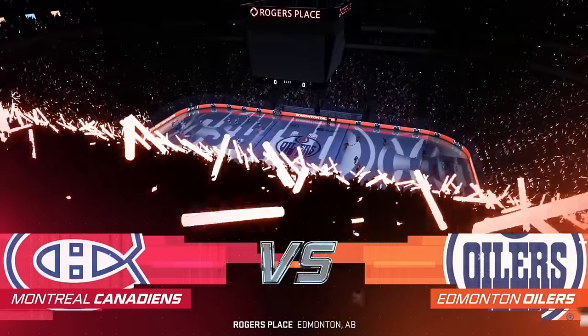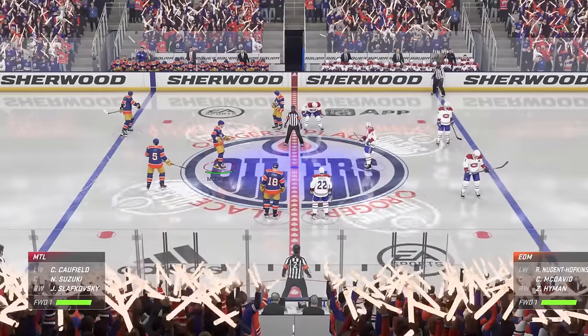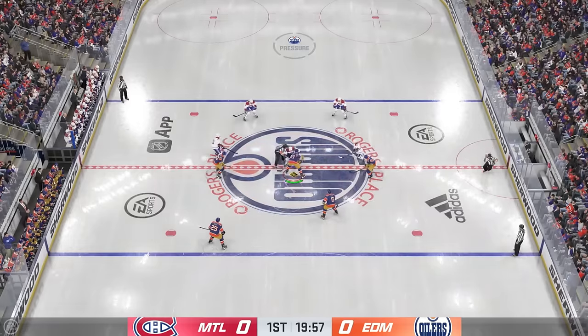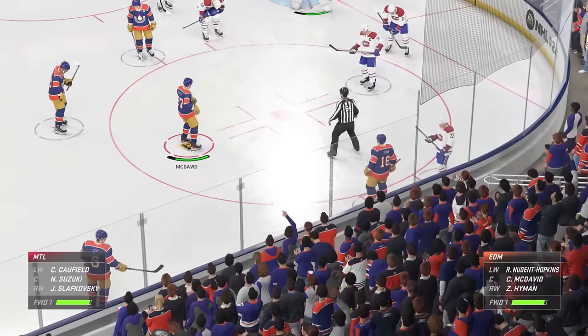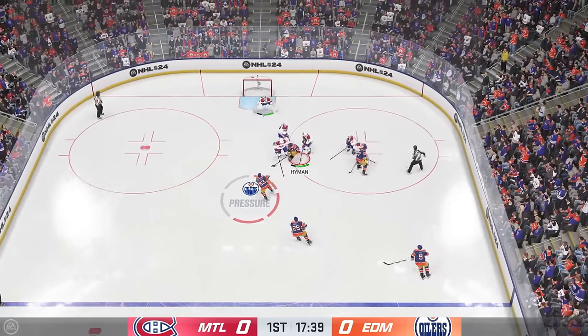Here we are in Edmonton, Alberta, up against the Montreal Canadiens. I threw on the Heritage Classic jerseys. The most important thing is we've got to score some goals to rebuild the Chicago Blackhawks and actually have a Stanley Cup contending roster. I lost the faceoff - not great. The pressure is kind of on. If I don't score a lot, I look like an absolute idiot. But if I score a lot, it looks like I have it on rookie. Zach Hyman coming through.